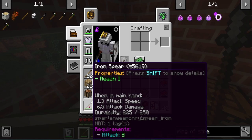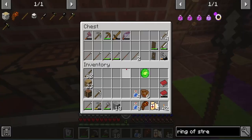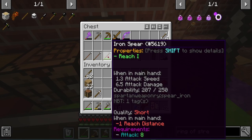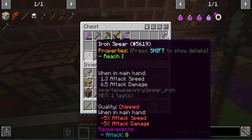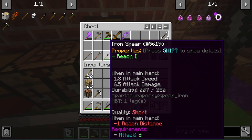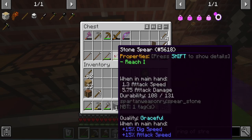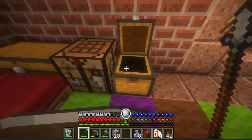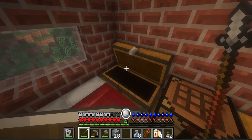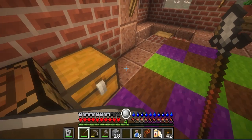I made four iron spears just to get a normal spear, but ended up with three bad ones and one okay one. Chipped, broken, short — why does my luck look so bad in this game? Anyway, that's not important. The important thing is I have some stuff now.